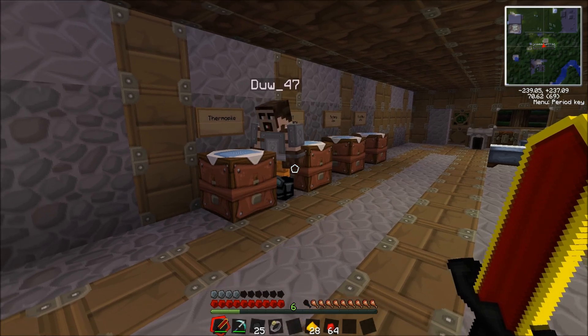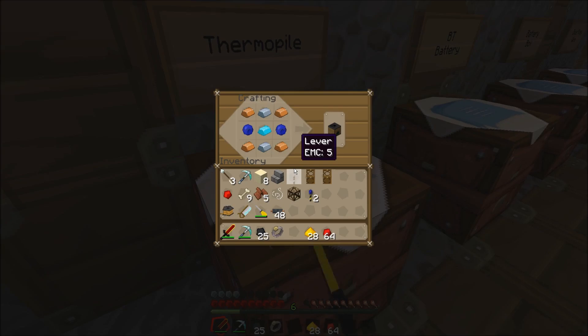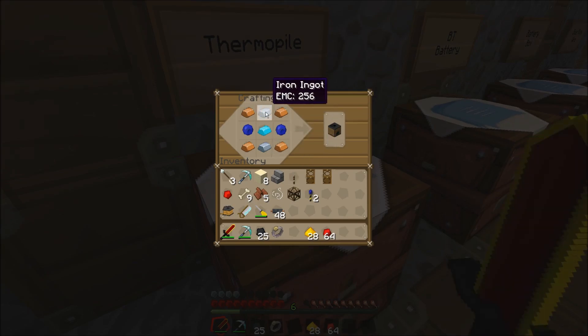Hey everyone, in this tour we're going to show you the FermiPile. So yes, the FermiPile — it generates electricity with solar panels.